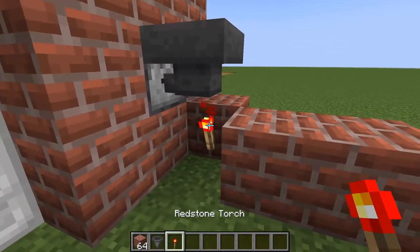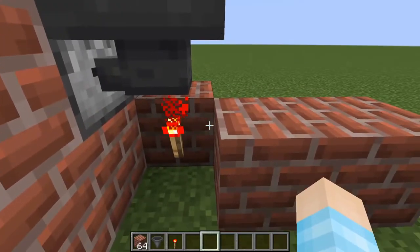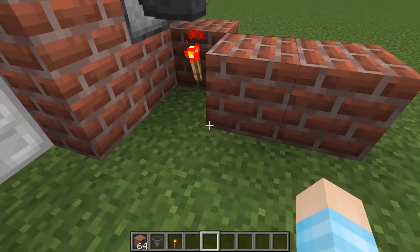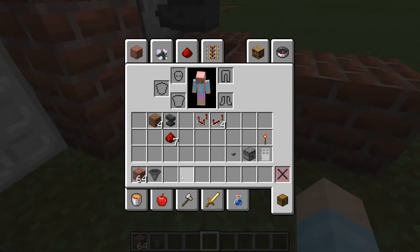To prevent the hopper from feeding the dropper, place a block right here, then take your redstone torch and place it on that block. Now when you place items into the hopper, they won't be fed into the dropper.